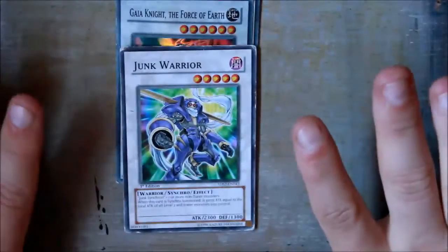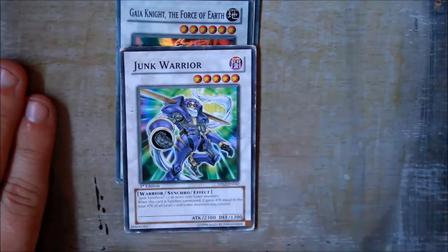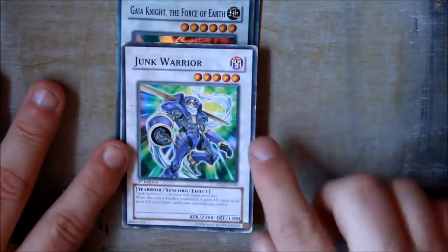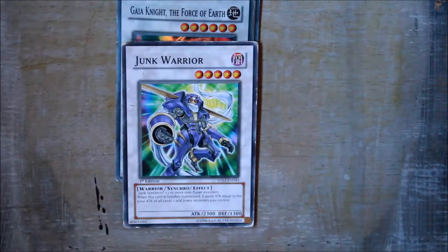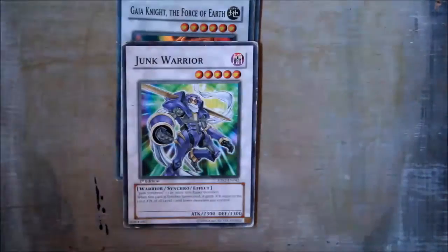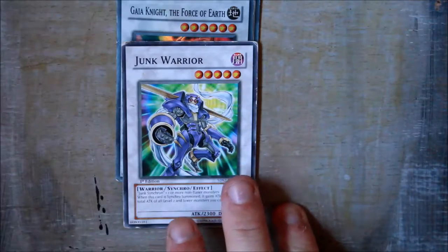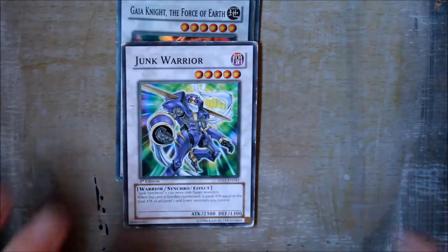Synchros are white cards, as you can see — white cards that go in your extra deck. They are similar to ritual monsters, which we showed in the previous video, except ritual monsters go in the deck. These go in your extra deck and you don't need specific cards to summon these, not really.